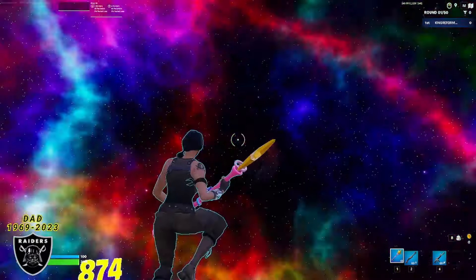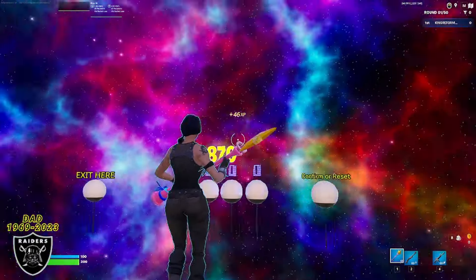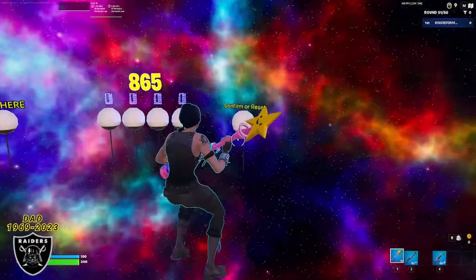As soon as you walk through that portal you are going to notice you are in a beautiful galaxy room with a timer that is counting down already. All you have to do is wait for the timer to hit zero and then I am going to show you what the password is and how to get those hundreds and hundreds of thousands of XP today.